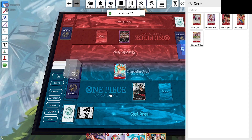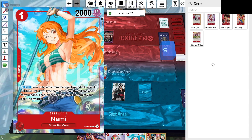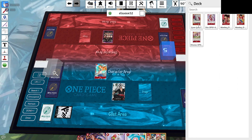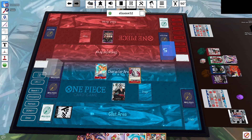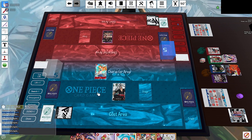On our first turn we're going to go ahead and play Nami for one and look at the top five. We have a few cards to choose from: Jet Pistol, 5-cost Luffy, and 2-cost Luffy. We're not going to be starving for character cards because we have Saboody in hand, so Jet Pistol is probably the way to go, since we might be seeing some bigger threats later with Purple Kaido. We'll go ahead and end our turn.